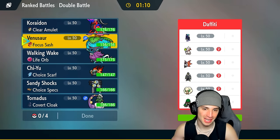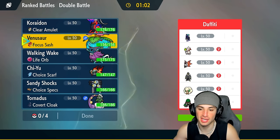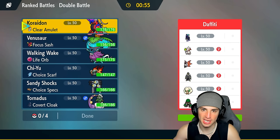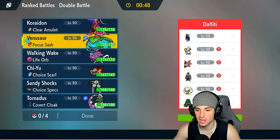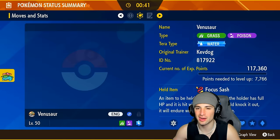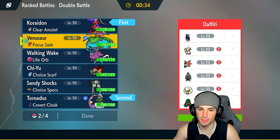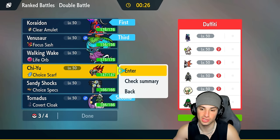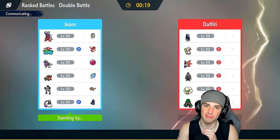Let's hop into Match 2. Honestly I didn't play too well in Match 1 — I could have Tera'd Koraidon earlier and probably won. Going up against a Smeargle and Shadow Rider Calyrex team. They don't have any weather, so Koraidon is going to be a great weather setter. Venusaur with double speed still won't outspeed Calyrex, which is a slight issue. I could go Tornadus here.